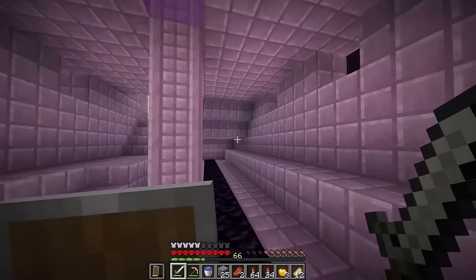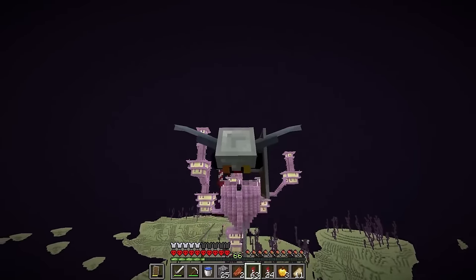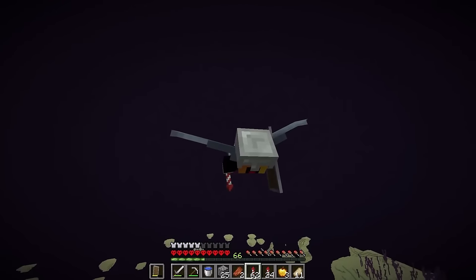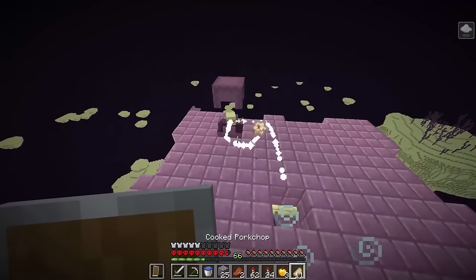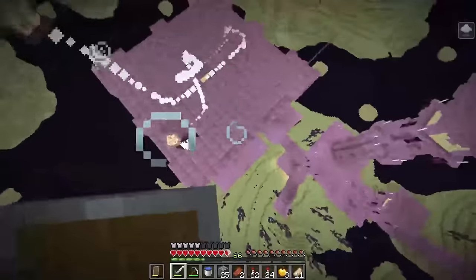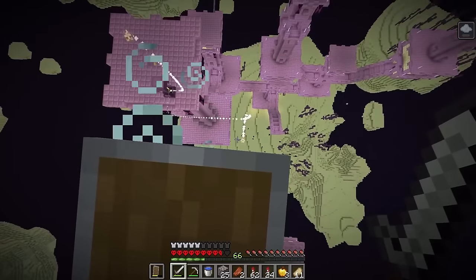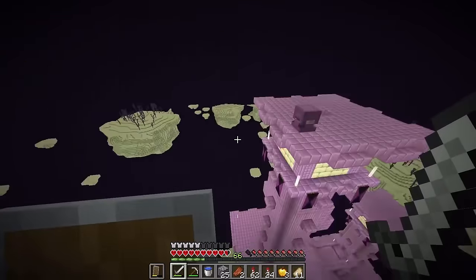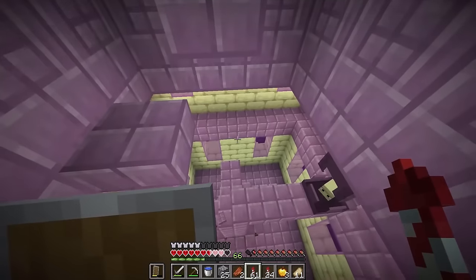Ready? Three, two, one, let's go! We've got to be careful not to crash back into the end city. Oh my god, that would have been bad. What are you doing up here? Oh my god, no - this is not good. But at least we've got an elytra now! Oh my god, I'm so high. Why did he just randomly teleport up to me? I want to get a few shulker shells and then we can head back home.